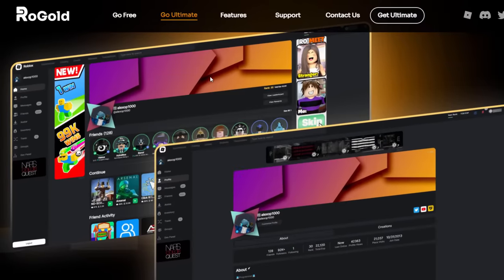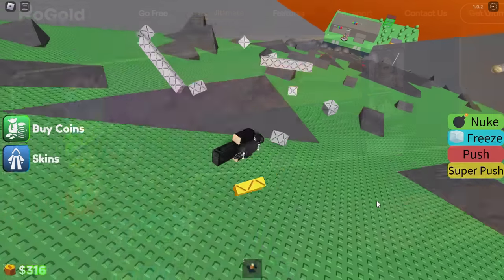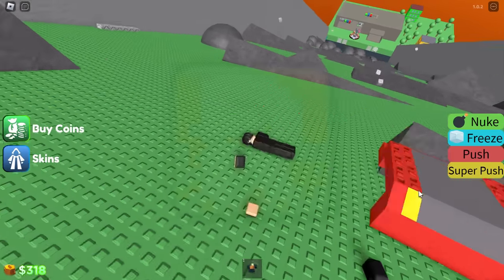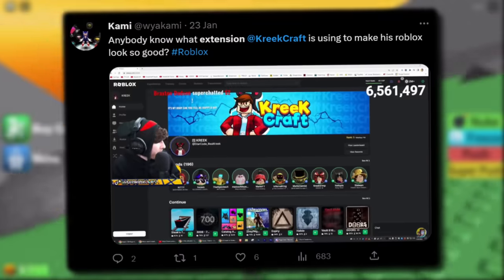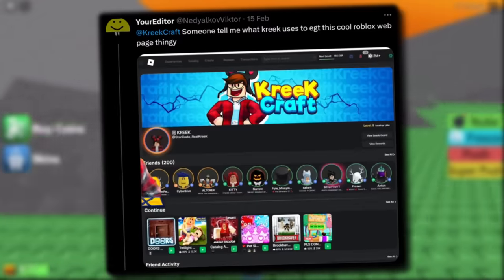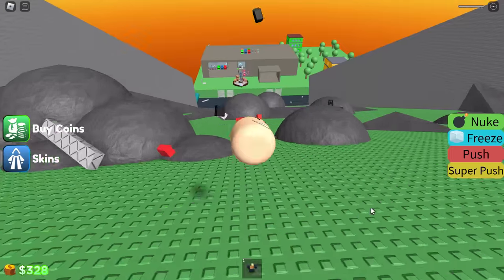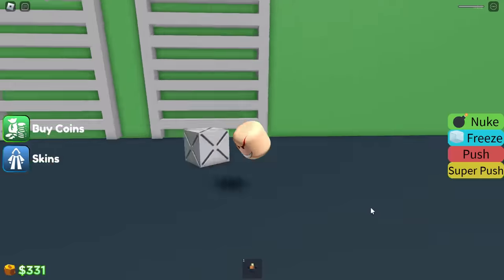It's got this really nice minimalistic design. I really like the theming, the layout — it just looks incredibly good. I'm sure some of you guys watching have probably seen this extension already, because KreekCraft uses it, so it shows up in quite a lot of his live streams. I saw many people asking KreekCraft on Twitter what extension it was, and yeah, it's this one — Rogold Ultimate — which we are going to be checking out and reviewing today.